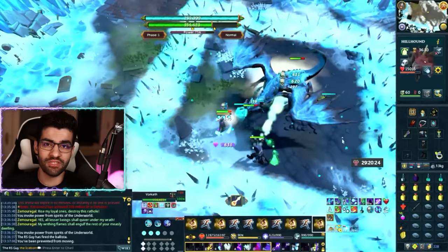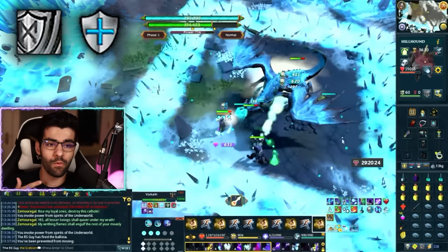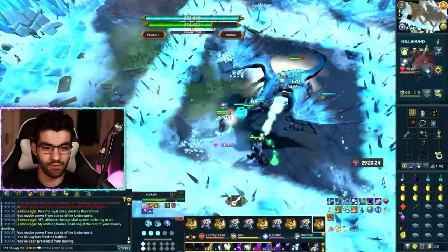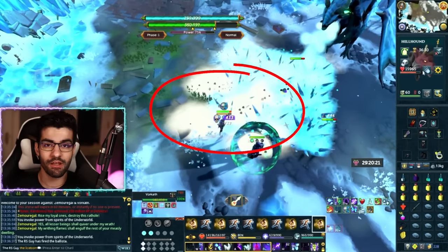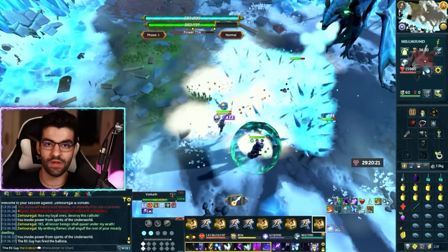If you're concerned about the firewall damage, you can optionally use Resonance or Disruption Shield to reduce one of the magic hits to nothing — but with this setup you literally don't have to do anything. There's also a second mechanic happening at the same time, cast by Zemuregal: a mist on the ground that warns spires are about to erupt, dealing a lot of damage to your character. With no damage reduction at all, this hits about 4,000 damage.